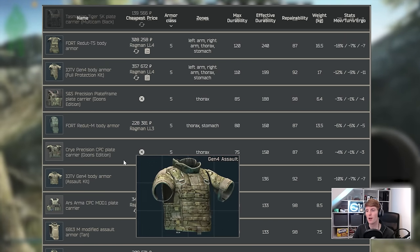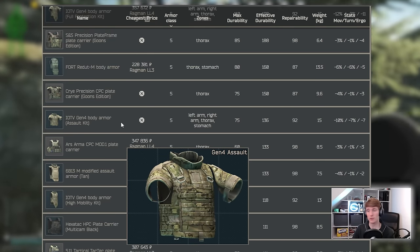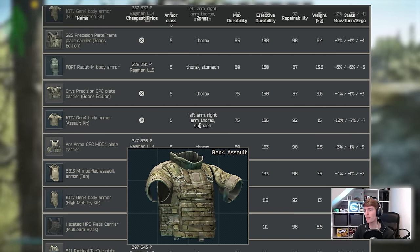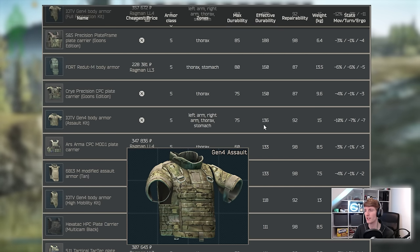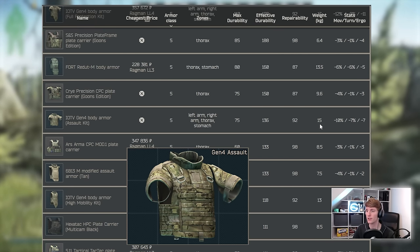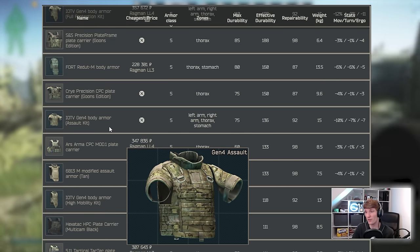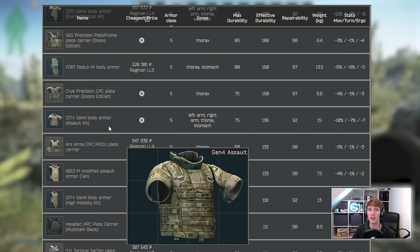The Gen 4 Body Armour Assault Kit — the middle version — is weird because you can't get it anywhere: no craft, no trade, no barter, nothing from traders, you just have to find it in raid. It has both arms, thorax and stomach like its predecessor but only 136 effective durability. The debuffs are toned down and it doesn't weigh quite as much. If you find it, it can be good to use, but you really just don't see it — I think you get one as a quest reward and that's basically it most wipes.